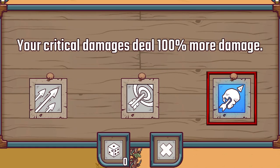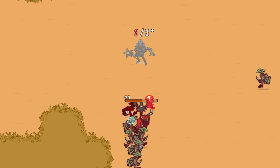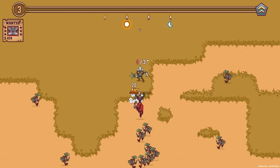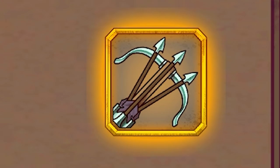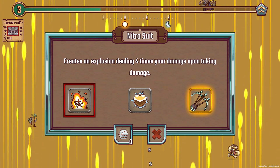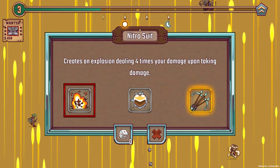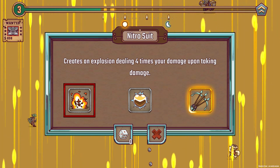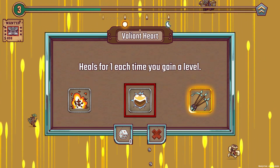Let's see what the blue one is straight away — your critical damages deal 100% more damage. Oh yes please, we'll take that, and then we've just got to hope we can land some critical hits. On the right you can see there is a golden one — that is a very rare upgrade. But first, let's check out the other thing. This one creates an explosion dealing 4 times your damage upon taking damage. I'm a bit like Neo, I can dodge the attacks pretty easy, so let's not do that.